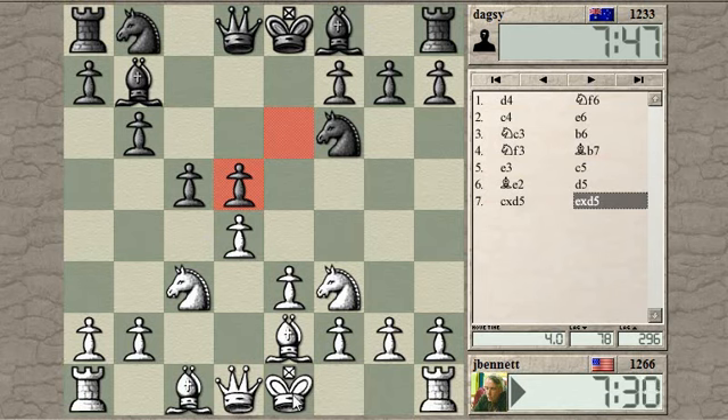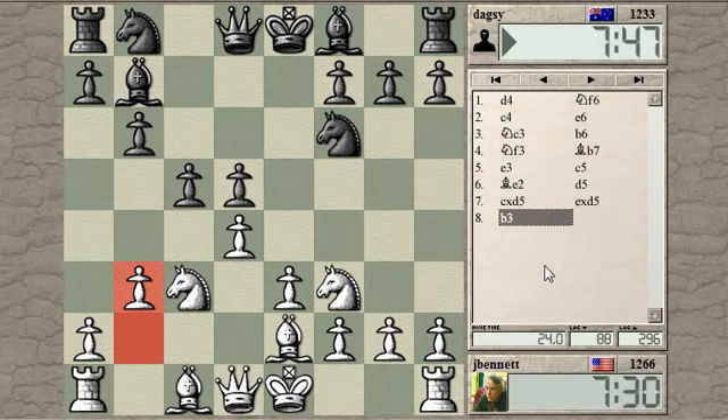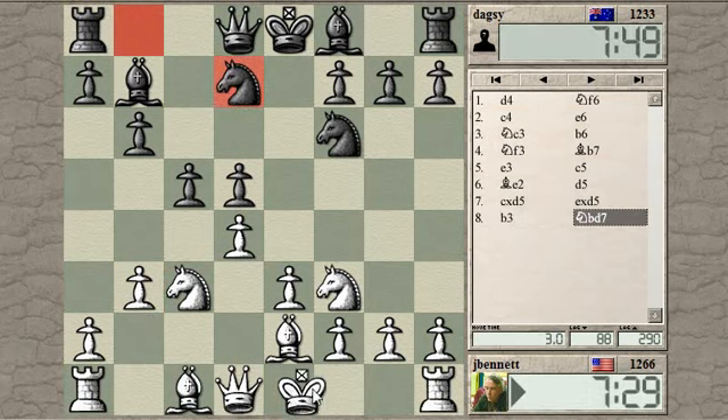So now if he takes, he'll have an isolated Queen's pawn. If he pushes, it might be good, but it looks a bit like a funny structure. If I take, he might get a good isolated Queen's pawn position with an active Bishop there. So I'm going to just leave it there. I'll play B3 to discourage him from pushing, and then castle.